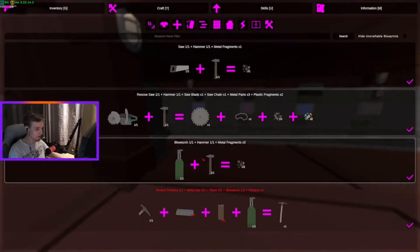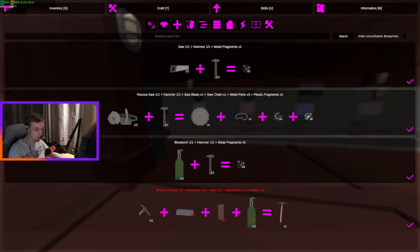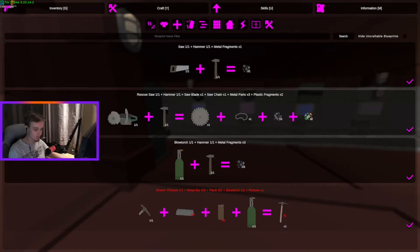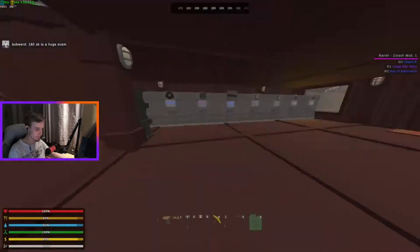The next step for the pickaxe: you need three metal bars, two planks, a blowtorch, and then you can get the full-sized pickaxe.